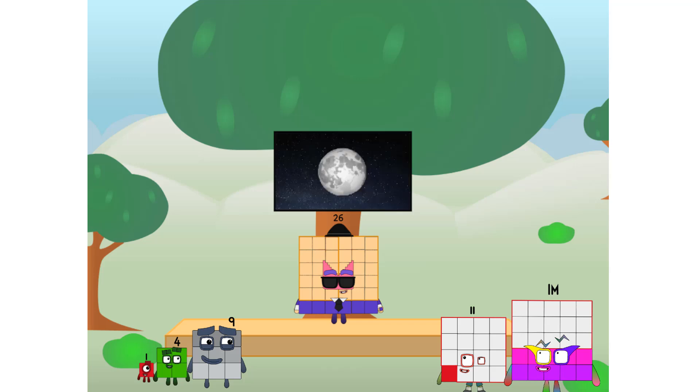Let's solve the puzzle of how to put a square on the moon without using rockets — square power only. Why? Because it's fun to try.